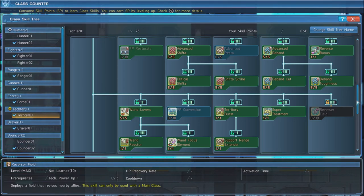Since support is an important role for us, max out all the skills that revolve around Shifta and Deband. This causes Shifta that you cast to grant an increase in Critical Hit Rate, while Deband will now increase the player's max HP. Don't forget to grab Reverse Bonus, which will apply Shifta and Deband to players you revive.